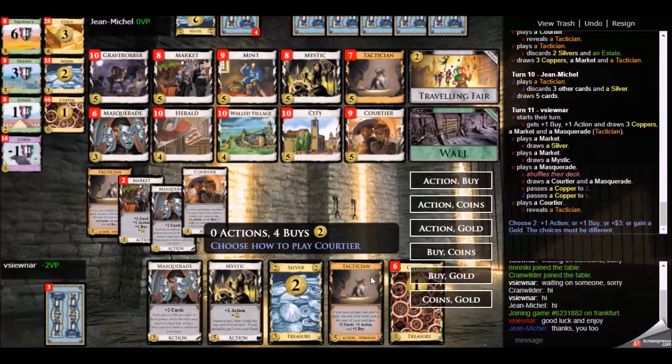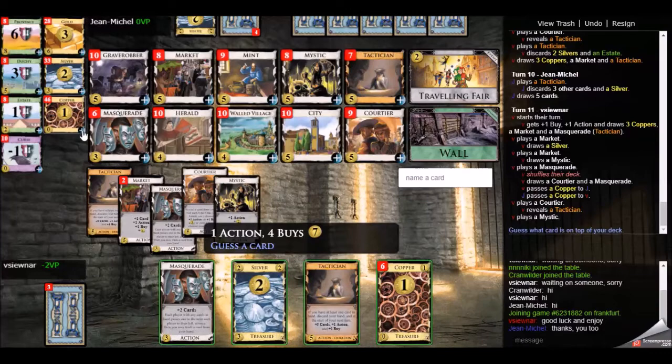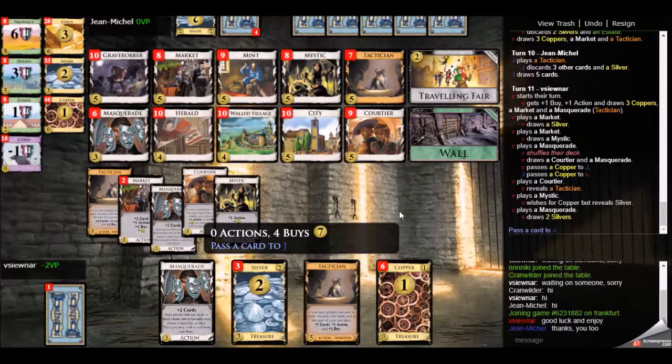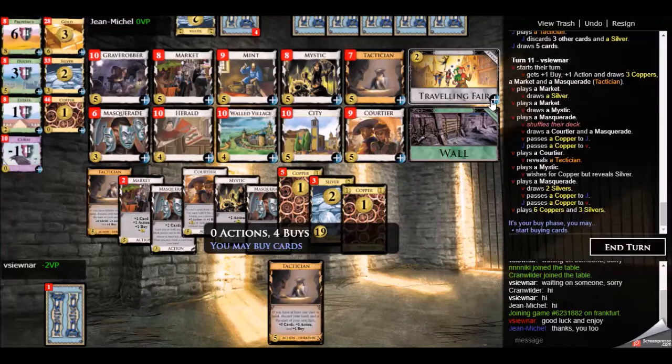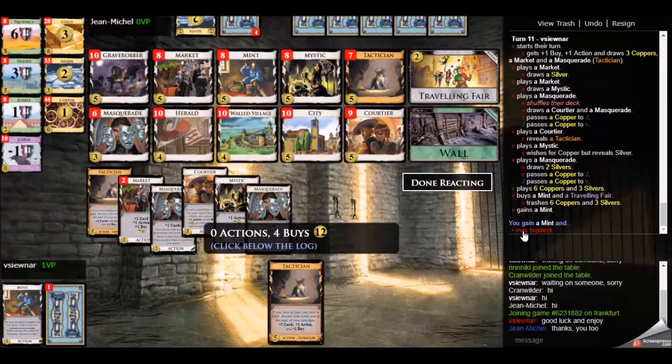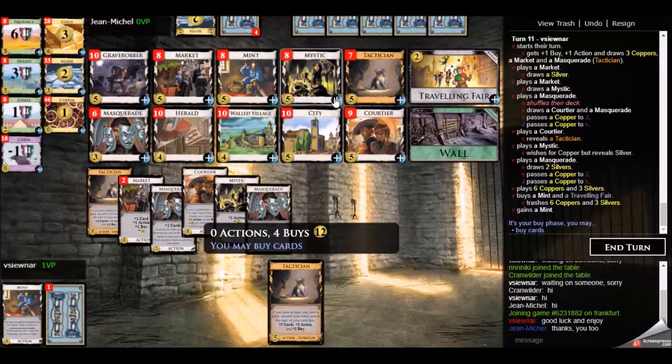Here I'm able to see nearly all of my deck and finally pick up the mint. But again, I got myself in a tangle — the second tactician does nothing for me on this turn because I'm not going to play it; I want to trash all these cards to the mint. Even a market would have been better here. What you want to do is buy the mint first, then the second tactician, so you can play that second tactician as soon as you get it and not have it sitting around in your hand.